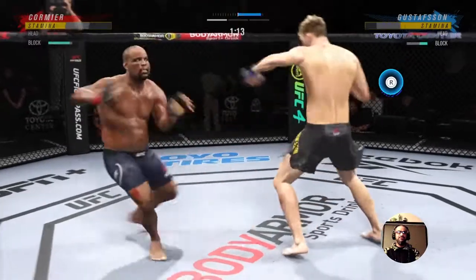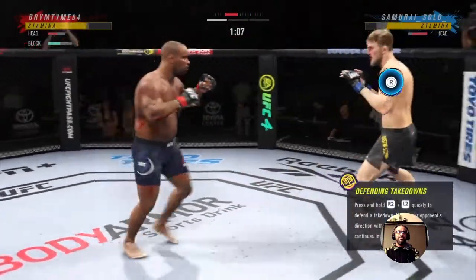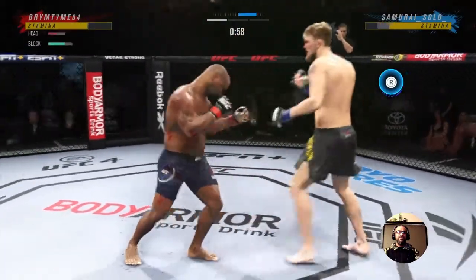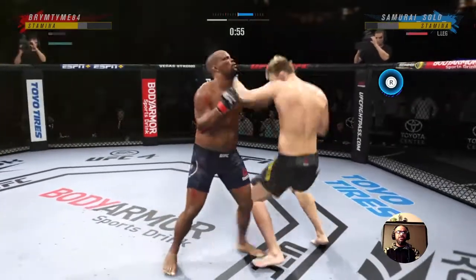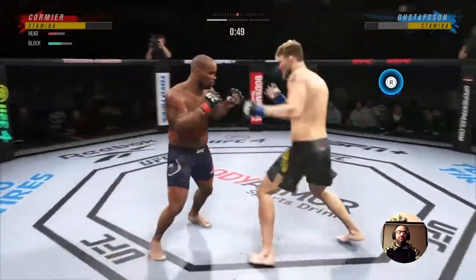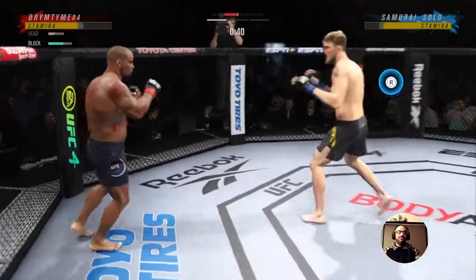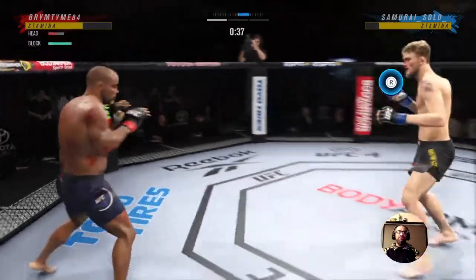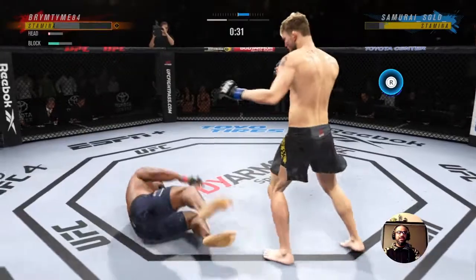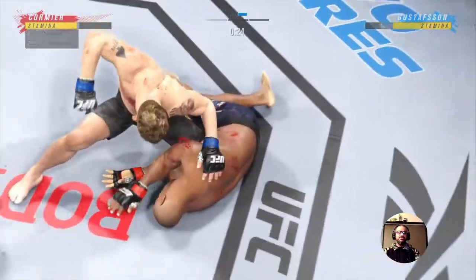Spinning backfist catches him. Slip straight gets him. Slip uppercut, but he gets out of the way of my hook. He went for the clinch attempt and I caught him with hook hook — he's down again. Pre-patch, they added vulnerability to clinch attempts. Slip straight rocks him. Pre-patch, he would have gotten that clinch on me, but now the hook interrupted him. We catch him with a 1-2-3, some follow-up shots, and that's all she wrote.